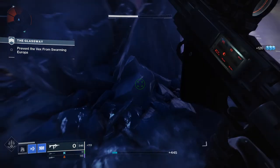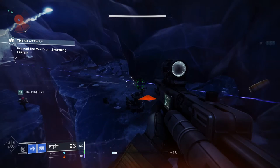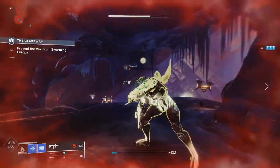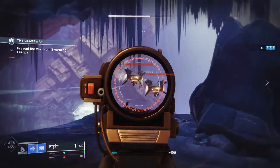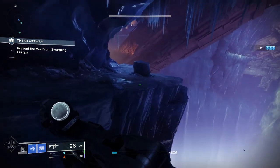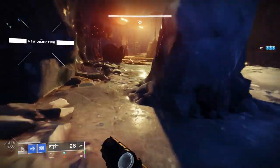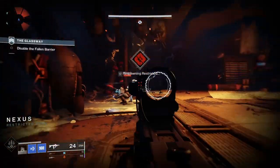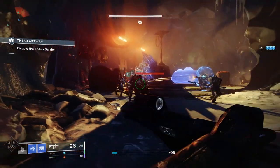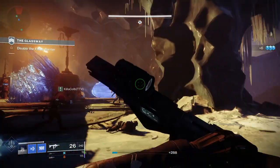The curated roll comes with Full Bore for increased range but decreased handling, Extended Mag for increased magazine size, Field Prep for increased ammo and faster reloading, and Rampage where kills give increased damage stacking up to three times. For PvP, Wellspring — where kills generate ability energy — and Zen Moment — where causing damage improves stability — are solid picks, along with Killing Wind. Accurized or Steady Rounds plus Polygonal Rifling would be good barrel/round choices.